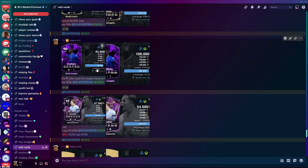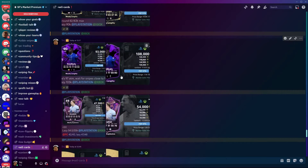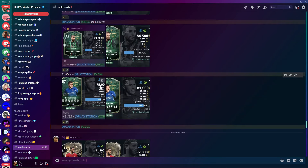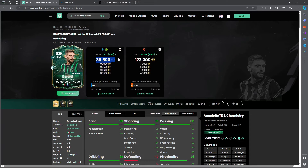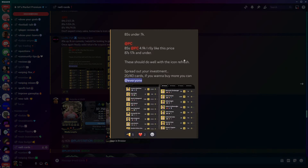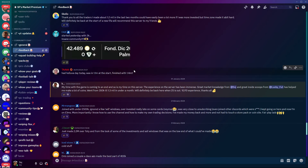We have Koulibaly at 97k — I said lazy list 105k and this card is now around 110,000 coins. Gomez on console at 92,000 coins. Enzo 75 to 81. Berardi 79 to 84 — on Footbin he's actually 90,000 coins, really good profit. Mukiele: 100k to 111k. Klosterman: 37 to 40. And Lucky told us to buy 85s yesterday at 7,000 coins, 5k for PC — right now pushing 9,000 coins.